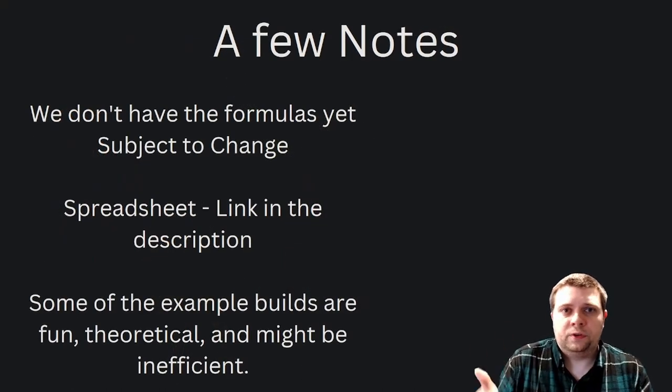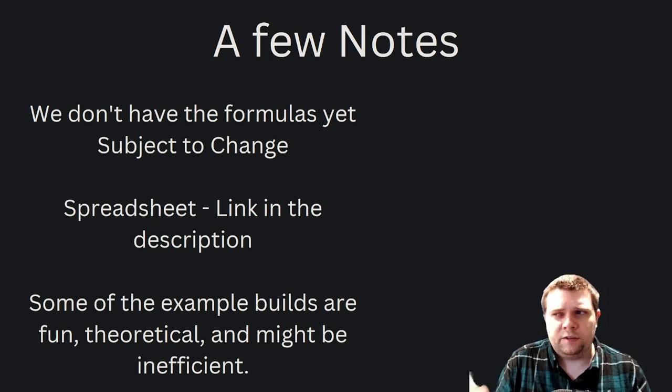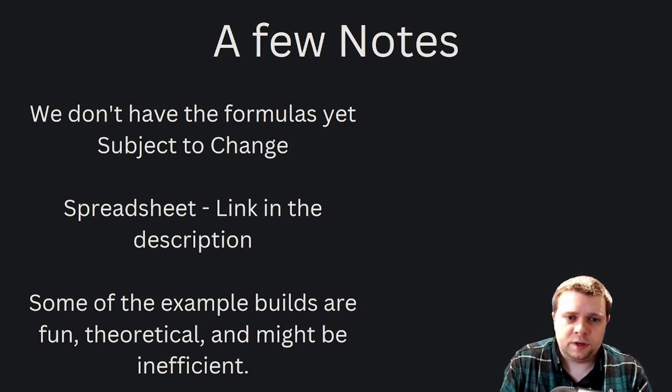A few quick notes before we jump into builds themselves: we don't have formulas yet. There's a lot of information we don't have — a lot of statistical information that we can aggregate and put together. A lot of that is coming within the first season, which is great, but there are also specific formulas on calculating effective HP that we don't have because we don't have the damage formula. We don't know exactly how armor is calculated in, how pen is calculated in, where some of these multipliers fall in the damage formula. We know that within the next week to week and a half we're going to be getting our first balance patch, and if I understand the roadmap correctly, I think that's also when we will get Countess — not 100% sure on that.